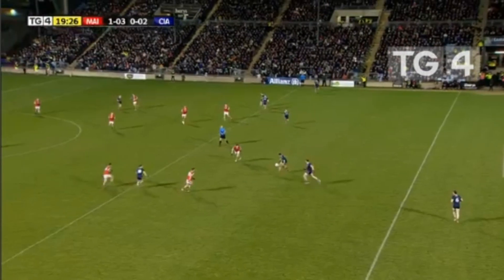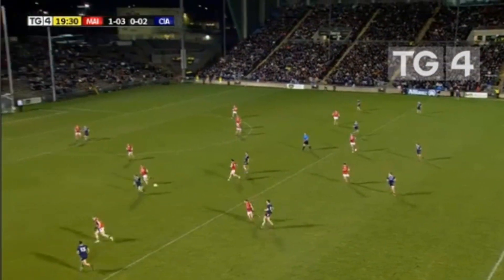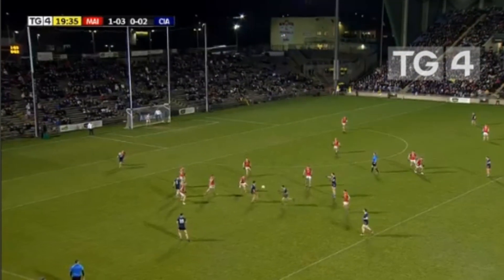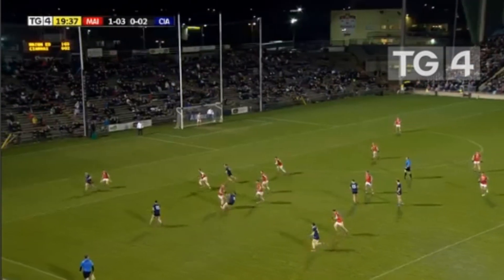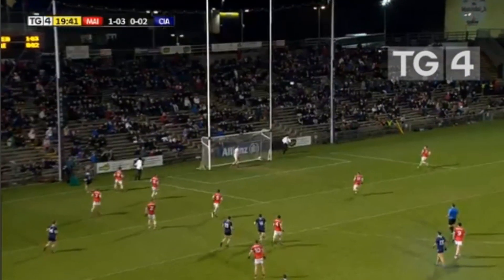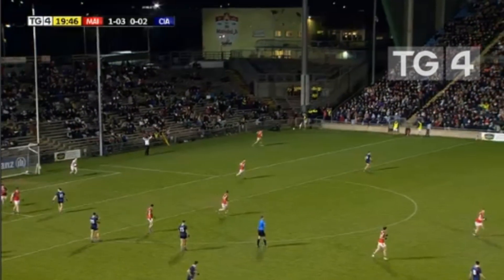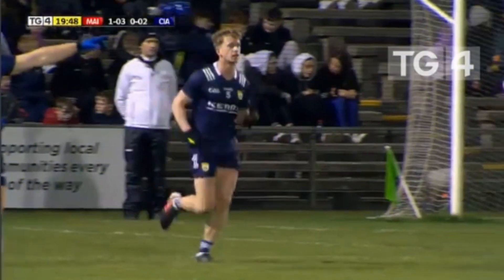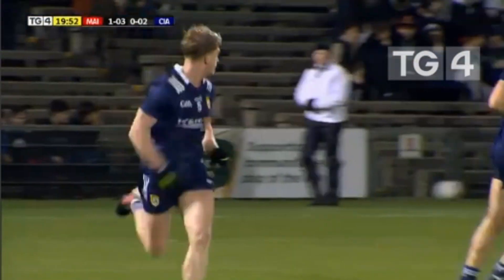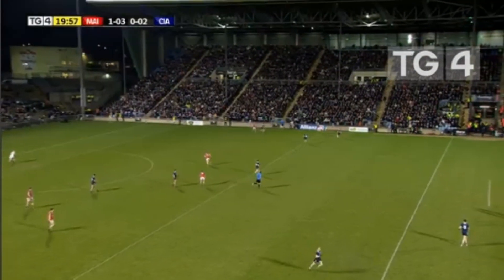Eventually finds Donal O'Sullivan — nice one-two with Barry O'Sullivan, then a dink pass picks up Pa Warren, whose effort goes across the face of goal wide. A wayward attempt — eventually signalled wide. Certainly a lot of the shooting so far has been very un-Kerry-like; they're normally very clinical in these positions but not punishing Mayo at the minute. That's a fifth wide for Kerry, some real uncharacteristic ones from a team that are normally so clinical.